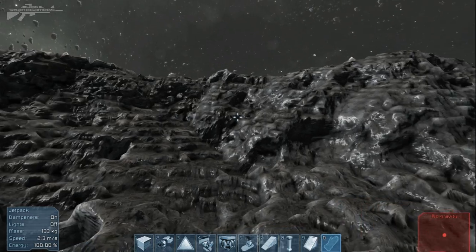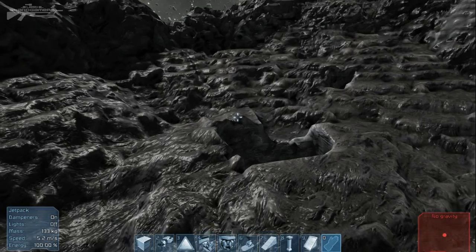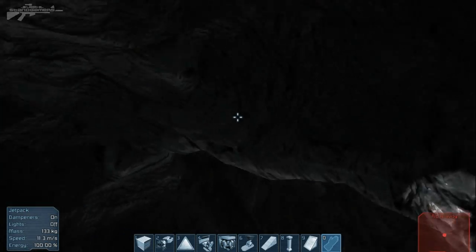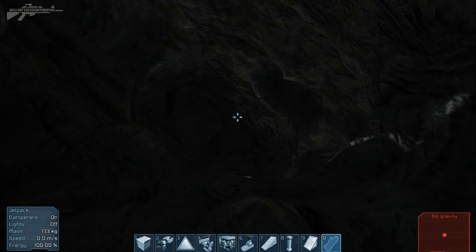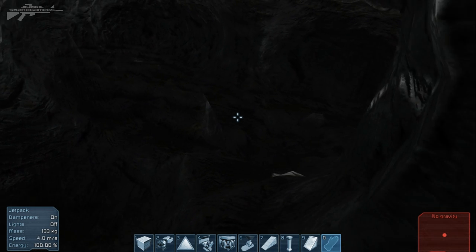I found this nice asteroid that has a ridge all around the edge, so we've got some good cover and we can hide it within the centre. We also have a very nice little cavern in here, so what I'm going to do is excavate it. Basically we're going to have the base and the storage area inside the asteroid.